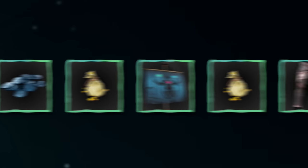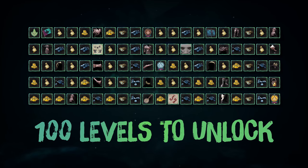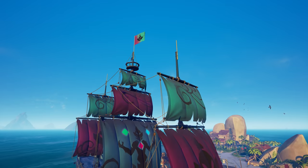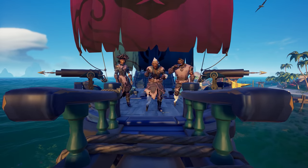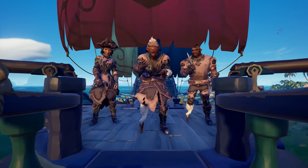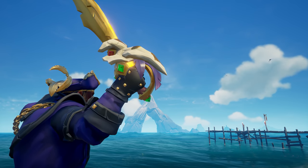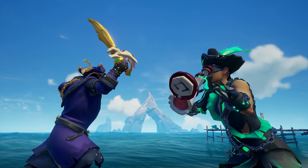Season 4 also brings another 100 levels of remarkable rewards to unlock, which are free to all players. Earn Renown throughout the season and you'll be able to have it all, including the Siren's Wrath ship parts and the Wicked Web clothing set. Pirate Legends can also get their hands on the Cursed Adventurer Cutlass and Wanda Spyglass too.